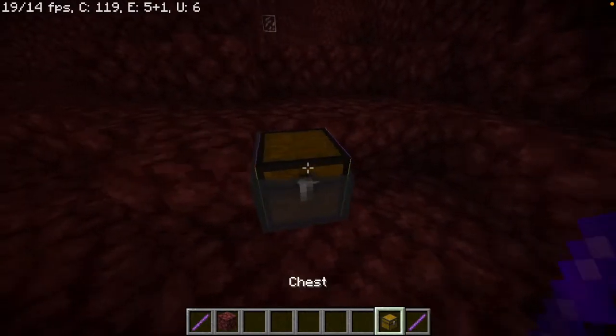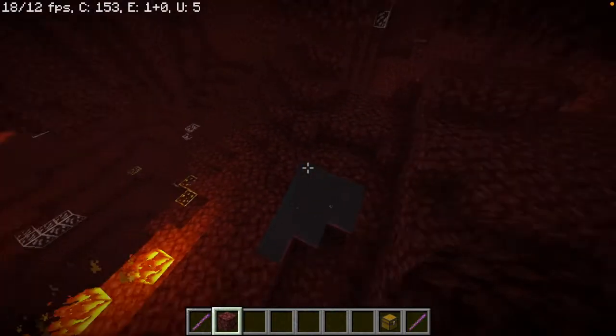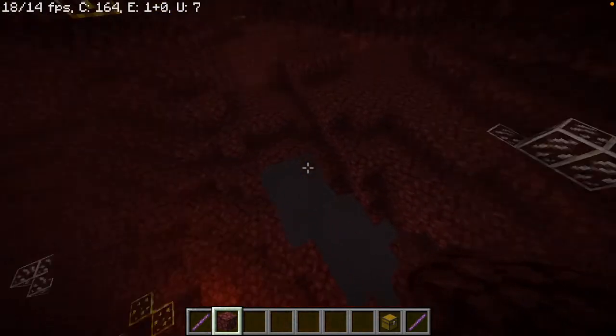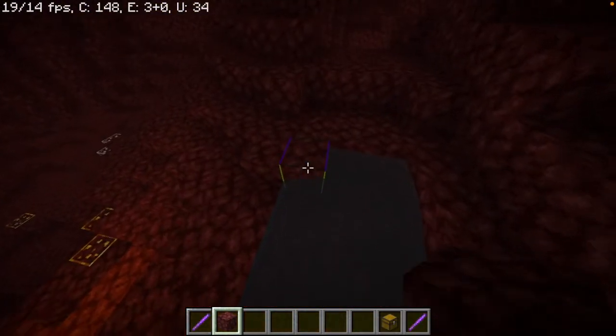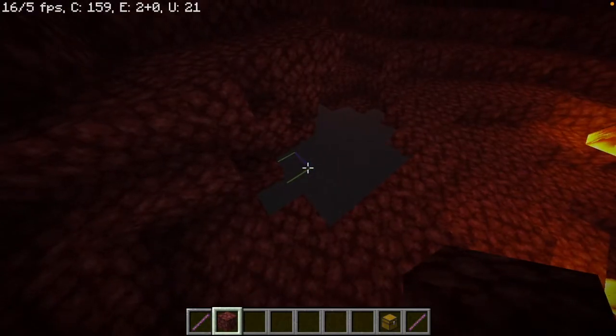Now you're probably thinking it's just stationary, it doesn't move. Well, no — if I break the chest, look at that, it actually flows. So this is not stationary water, this is like actually water in the nether. I just broke the game.